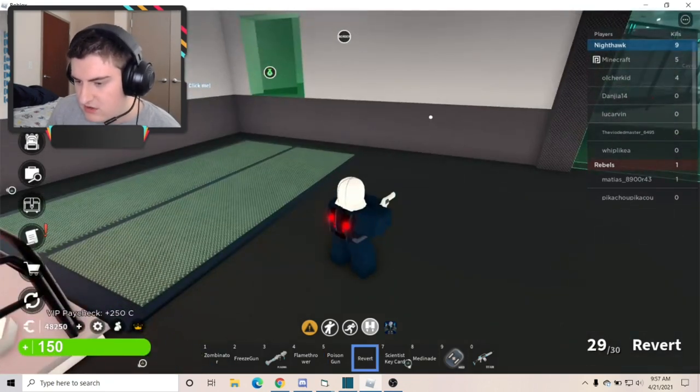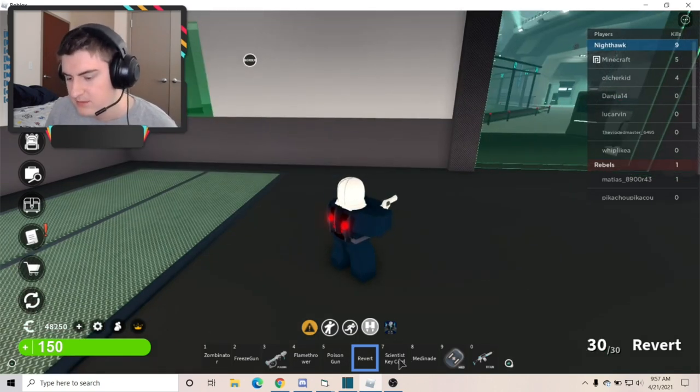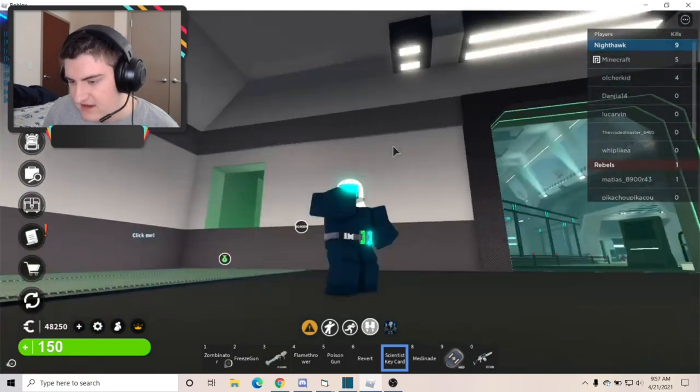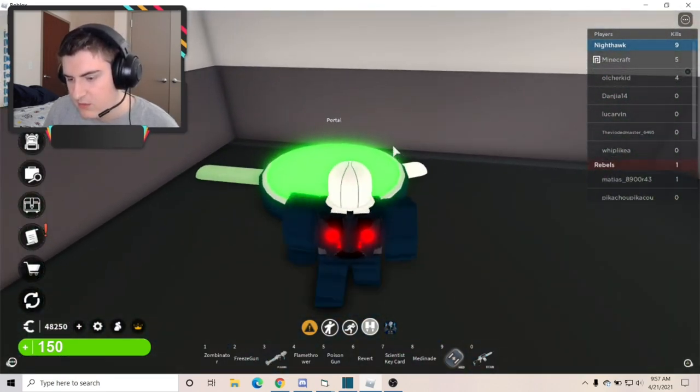Revert has thirty ammo — it transforms people from zombies back to humans, with the same fire rate as the Zombinator. And the Scientist Keycard allows you to access doors in the lab, which I'll show you.